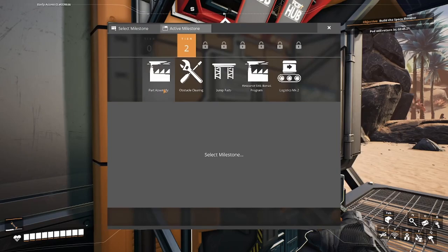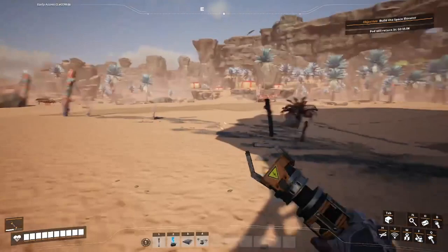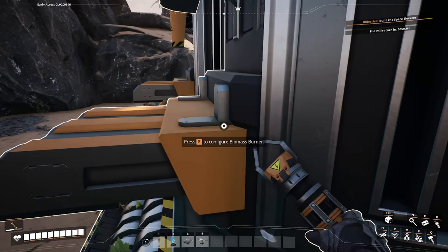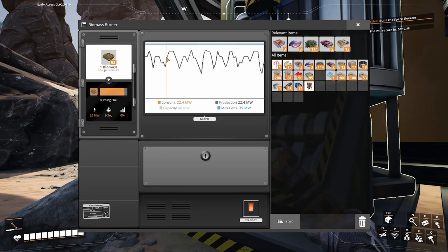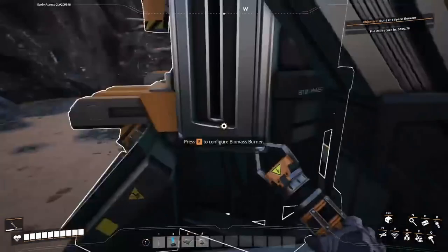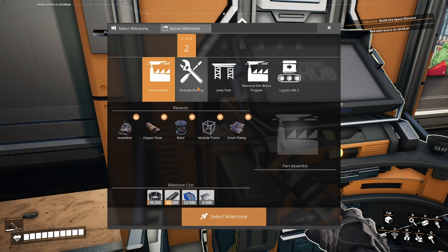I kind of want to get obstacle clearing because one problem I see is the lack of leaves. Well, it is the Rocky Desert so I didn't expect much, but the biomass burners are going through 6.67 per second each and I don't have much. I do have a bit of leaves that I collected earlier when I went to get the wire over there. I really do need to unlock coal power as soon as possible.